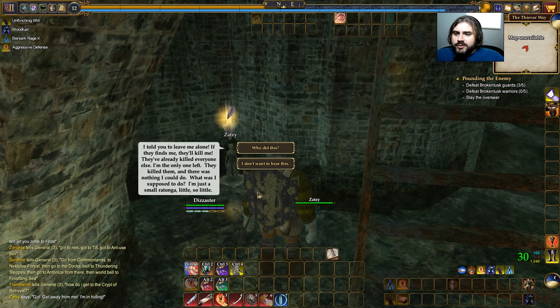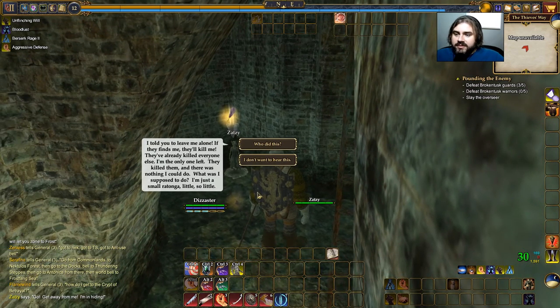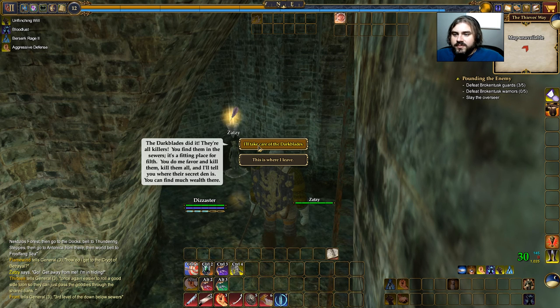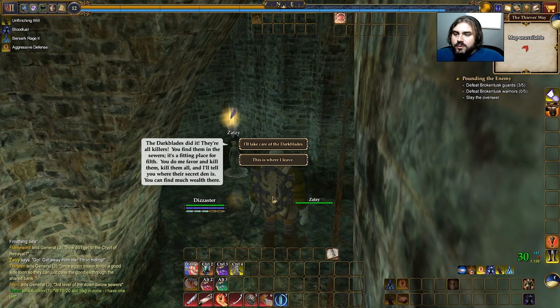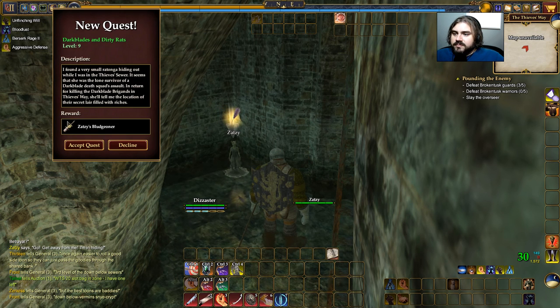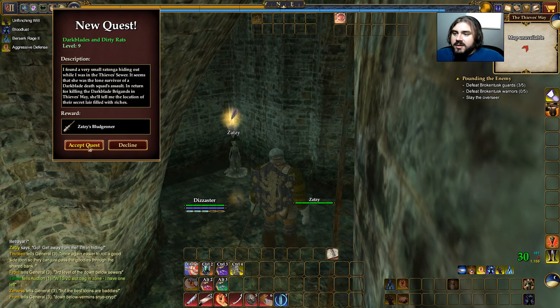What are you hiding from? I told you to leave me alone. If they find me, they'll kill me — they've already killed everyone else, and I'm the only one left. They killed them. There was nothing I could do. I'm just a small Ratonga. You did this — the Dark Blades did it. They're all killers. You find them in the sewers — it's a fitting place for the filth. You do me a favor to kill them, kill them all, and I'll tell you where the secret den is and you can find much wealth there. That sounds like a deal. We'll get a club — that would be decent for a second hand if I could use it as a second hand. I don't know if I can. Accept quest.